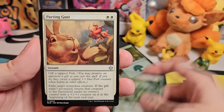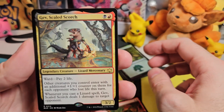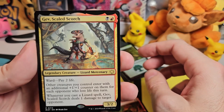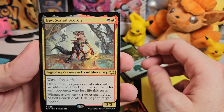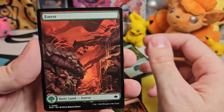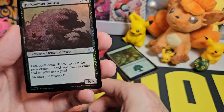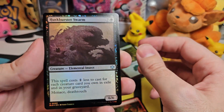Three Tree Scribe — a frog druid, looks pretty cool. Parting Gust. Okay so this is our first rare — Gev Scaled Scorch, a lizard mercenary legendary creature. Nice looking card. Okay so this is one of our forest full arts — that's the autumn one where the volcano apparently explodes. And we have our foil for the pack — Hawkbuster Swarm. And an art card.